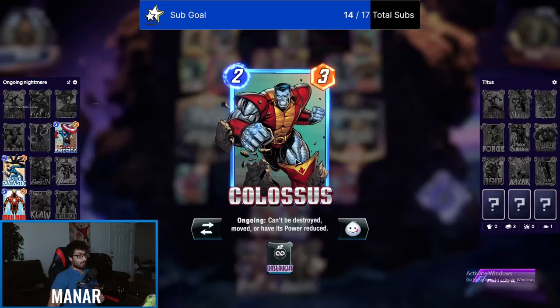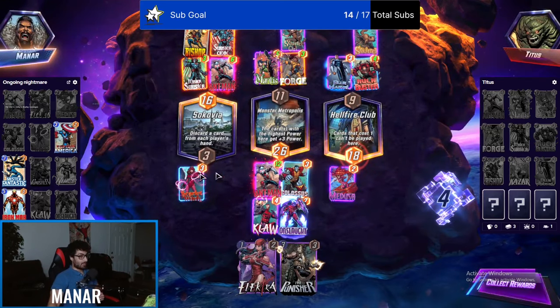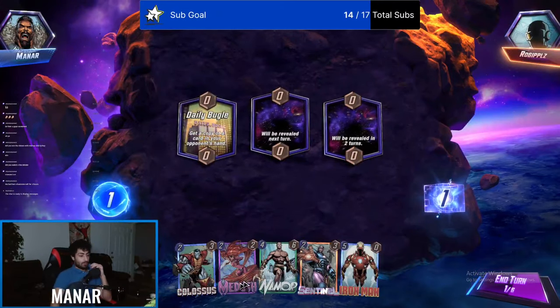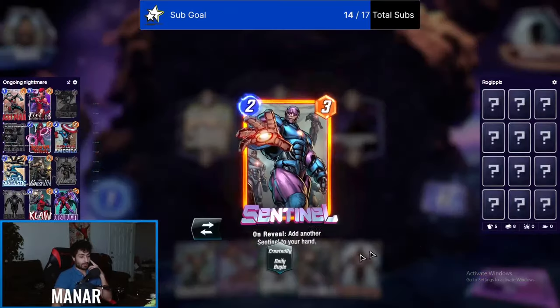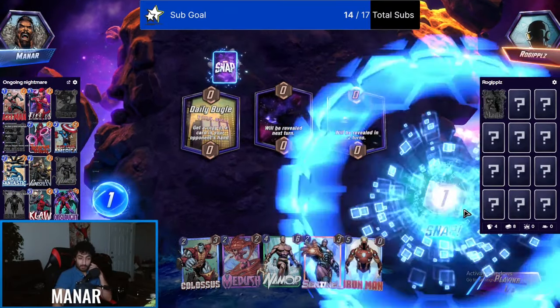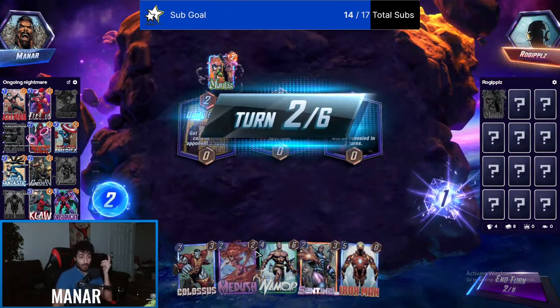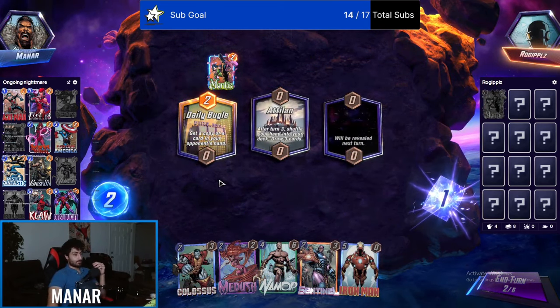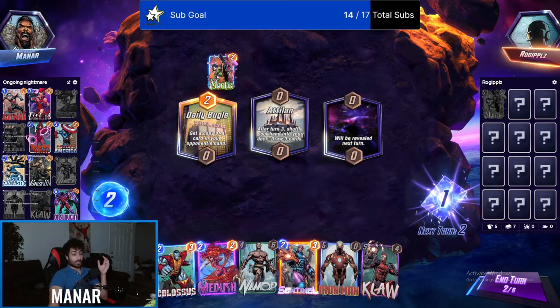Imagine if I had a Punisher here — no way I can lose this. It's free. Let's get a copy of a card in hand — I'll get Sentinel. I'll snap on that I guess. Yeah, he took my whole hand.